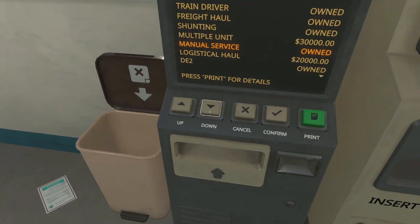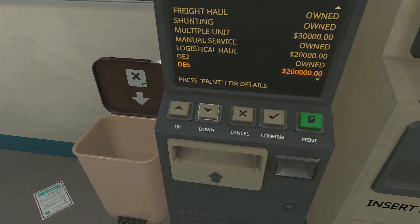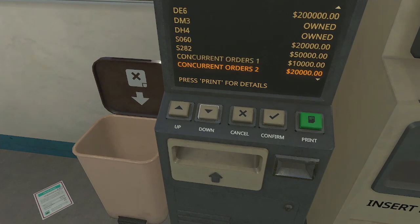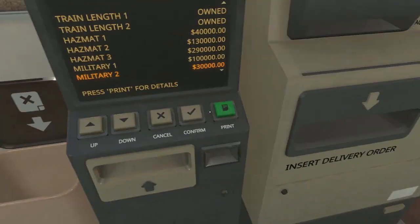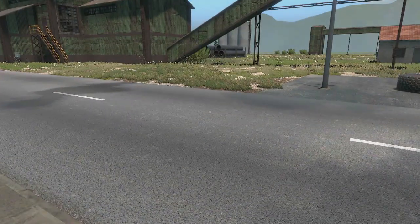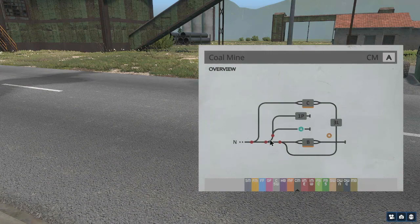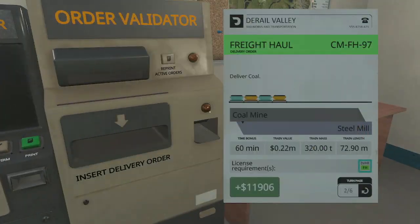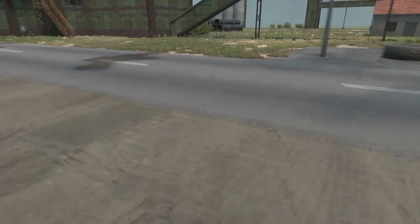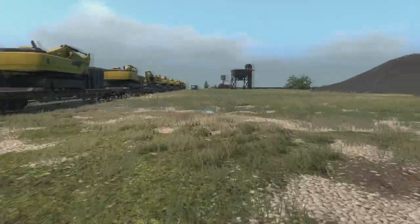We've got $79,000 now. I really did not remember having that much money. The hazmat license would be useful, but let's just go get our coal and get this done. There's no roundtable here, but this track goes all the way around through C and out to B, so we can go all the way around and back in to pick up the load. Let's actually get the job - it's on B2. Let me go grab our train and make this round trip.